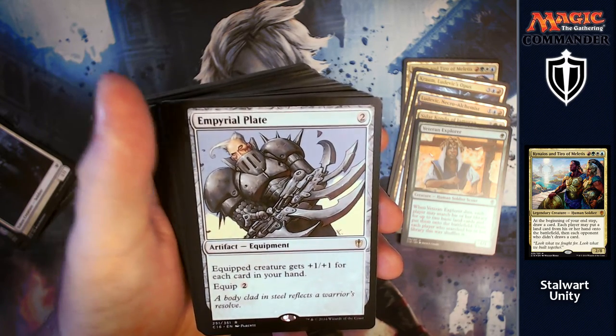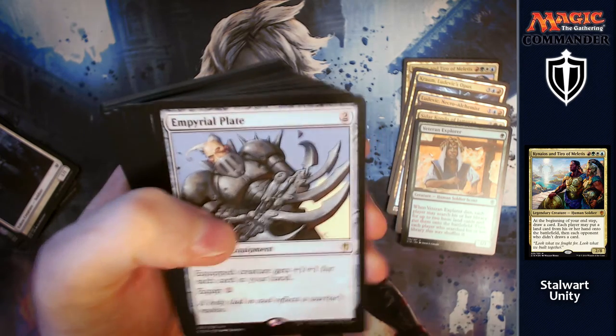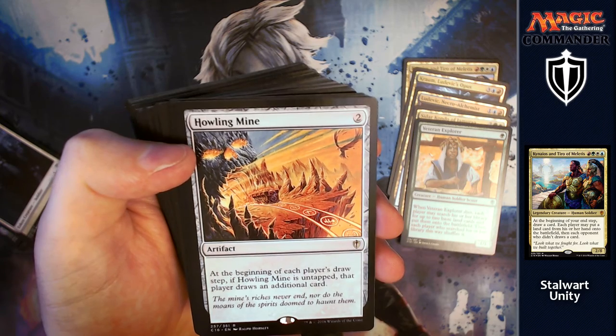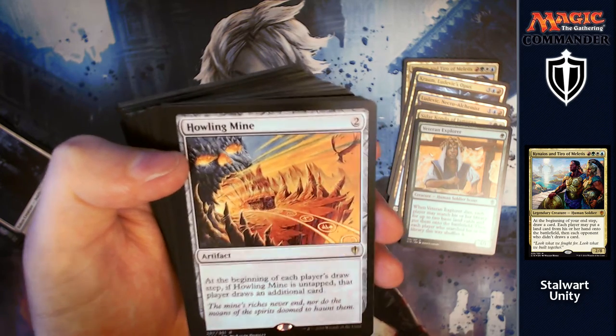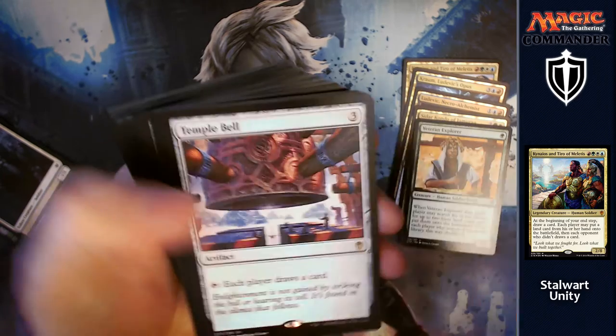Empyrial Plate is next: for two, equipped creature gets +1/+1 for each card in your hand — make something massive because you're always going to have lots of cards. Howling Mine: for two, at the beginning of each player's draw step, if Howling Mine is untapped, that player draws an additional card. Everyone's going to be happy with card draw — you're getting it, they're getting it, so they won't bother dealing with it.